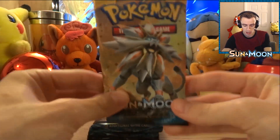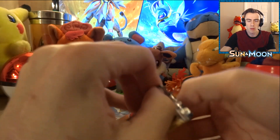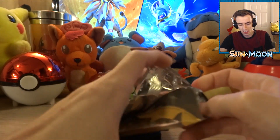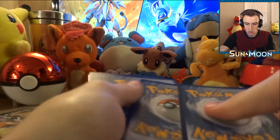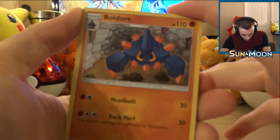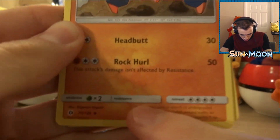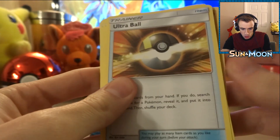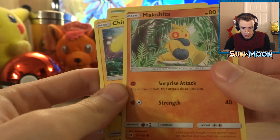We're gonna start off with Solgaleo. The trick is take three from the back, put them in the front. Most people use scissors to open these but I kind of like keeping the packaging. All right, starting off we have a Boldore — wow, they kind of changed the look of the cards. They have like little frames around the weakness and resistance sections, that's pretty cool. We got an Ultra Ball — these look really different, that's awesome. We got a Pincer and a Makuhita.